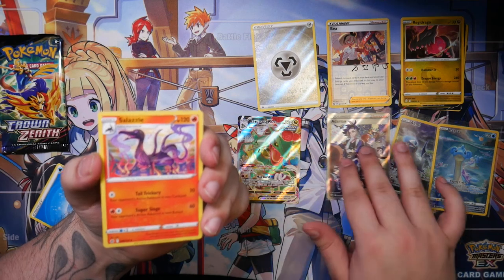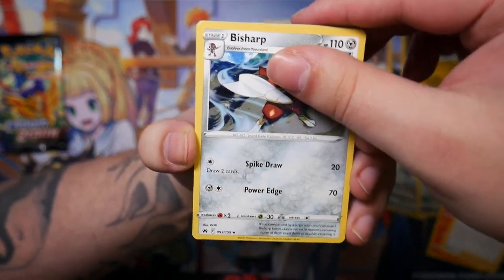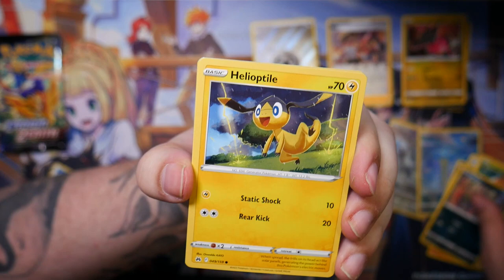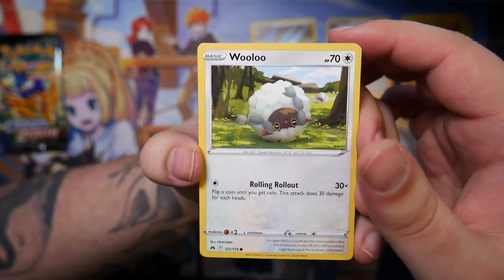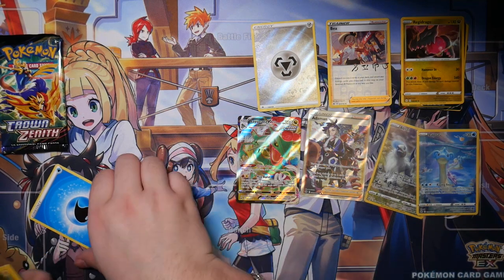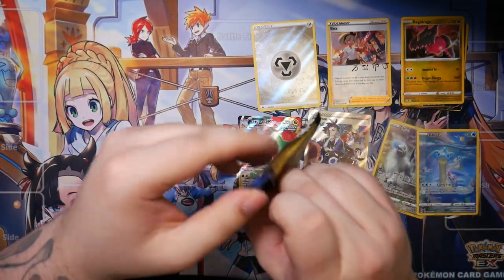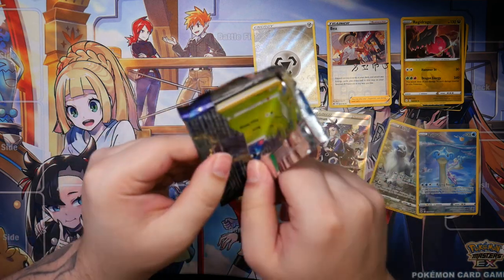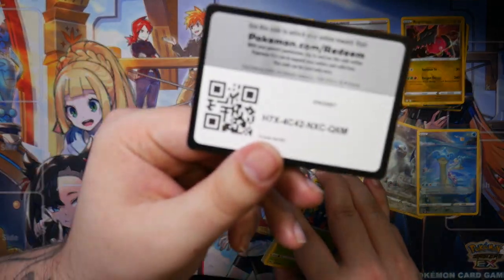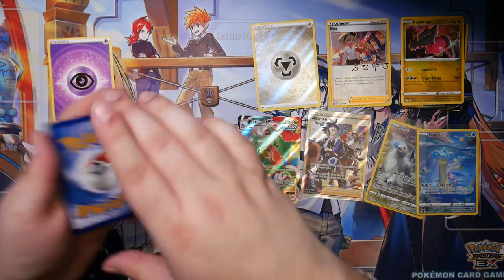Two booster packs left. Let's see what the second to last one can give us. Bisharp, Purloin, Grubbin, Skrelp, Helioptile, Wooloo - just rolling around, that's a pretty cute illustration - an Electric, and an Anamoros. Nothing in that one, but hey, we still got one left. Packs that are very easy to open - I would usually say that means nothing's inside, but maybe it's the opposite. Packs that are very hard to open usually don't have anything. So maybe this one has the Pikachu - that would be really, really cool.